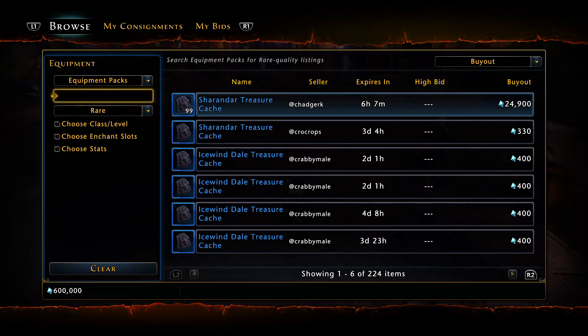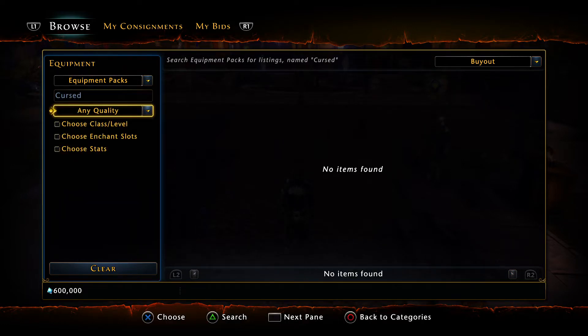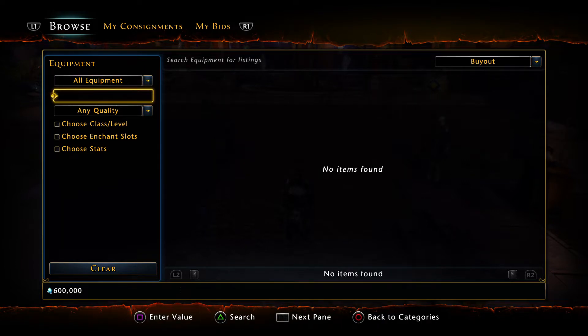We're basically going to try and get some Enchanting Stone Rank 5, and we're only going to spend 600k and see if we turn a profit or not just by doing this.